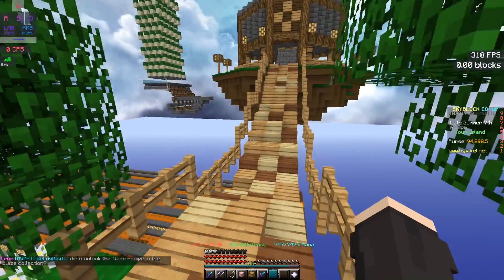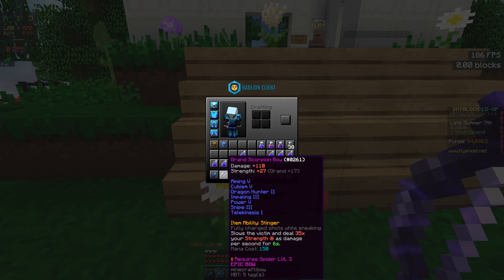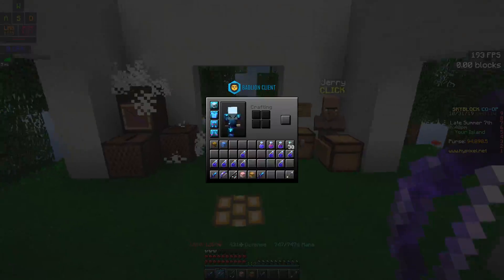A lot of you guys already know what I'm gonna showcase here, which is the Scorpion Bow right here. People are saying that Grand is the best reforge for this thing, so I put Grand reforge on it, because for this item you need strength more than critical chance and critical damage — they are useless for this bow's ability.